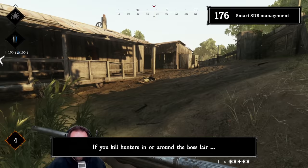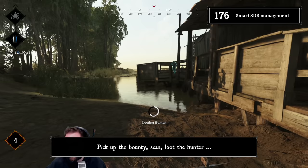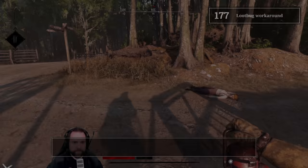Tip 176: Get more dark sight boost. If you kill hunters in or around the boss lair, don't loot them just yet. Pick up the bounty, scan, then loot the hunter, and you're back at five seconds of dark sight boost.